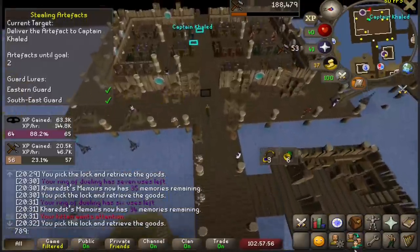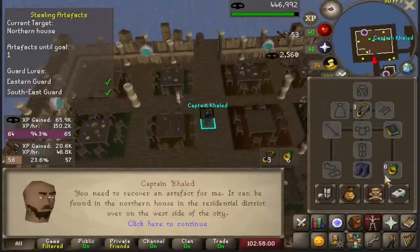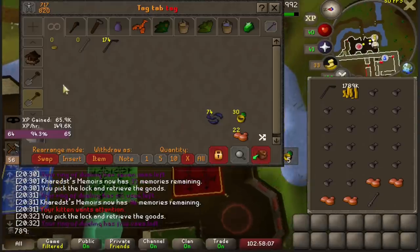All of these thieving levels help prepare me for Desert Treasure, which is another requirement for Earth Battle Staves. Just a friendly reminder: I need to do birdhouse runs until 80 Hunter, so it's important for me to do them as often as possible, since they are only ready every 50 minutes.